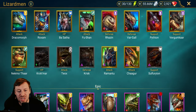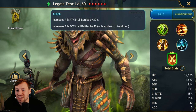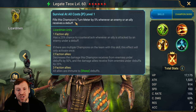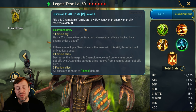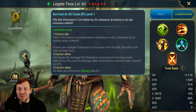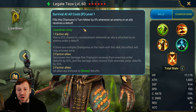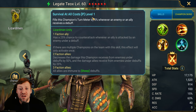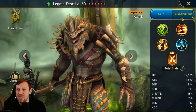Next up is Teox, the lizard man faction legendary. His aura increases allies' attack in all battles by 30%, or 40% for lizard men — nice. His passive, Survival at All Costs, fills this champion's turn meter by 5% whenever an enemy or ally receives a debuff. So if you bring someone like Lydia — two debuffs across four champions — that's eight debuffs giving 40% turn meter. Not bad at all.